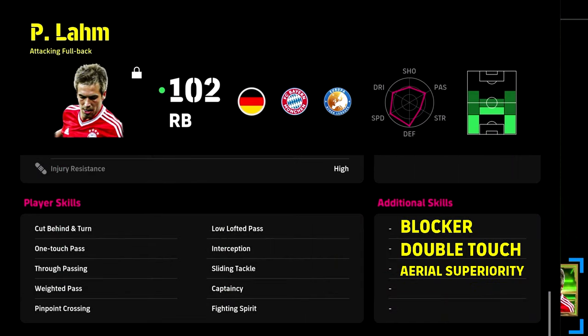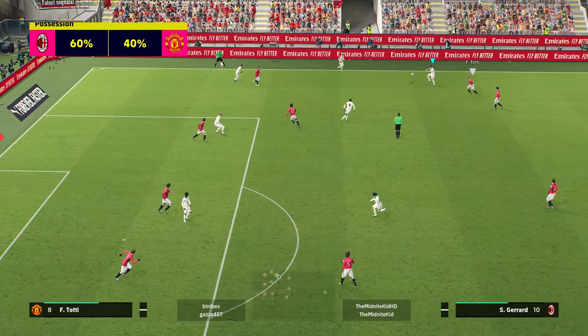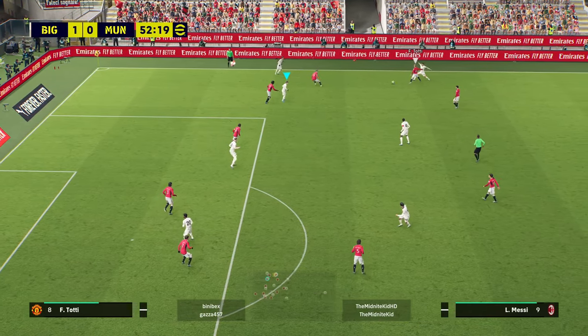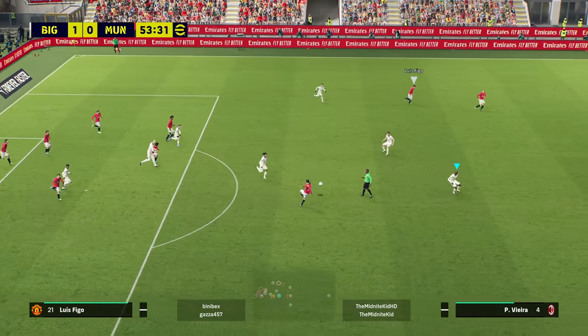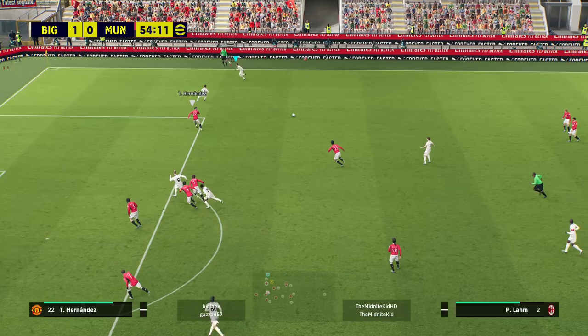I'd recommend throw-in blocker, double touch, and area superiority as skills. His play style is all about tight dribbling, tight possession, and overlaps when playing right back. Even with those great defensive stats, you need to keep an eye on him because he does bomb forward. When chasing the game, it's all about conserving possession, not getting caught on the counter, creating chances, and recycling possession.